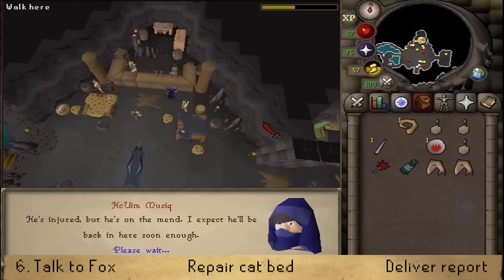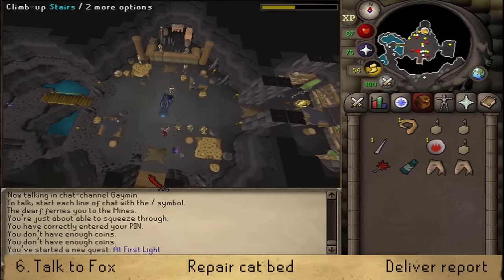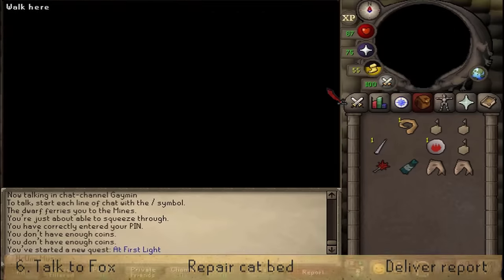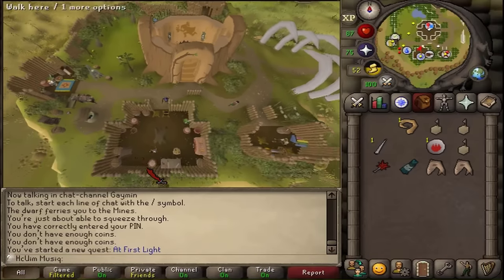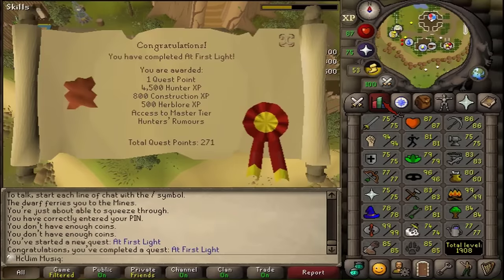After the conversation with the scribe, let's go back upstairs and return to the Guild Master to complete our quest. Congratulations — you have completed the At First Light quest! You are awarded with 1 quest point, 4,500 Hunter experience, 800 Construction experience, 500 Herblore experience, and access to the Monster Hunter's Rumors.